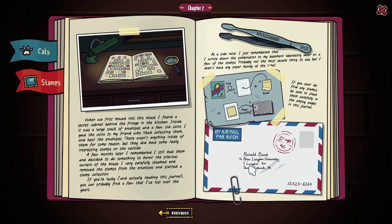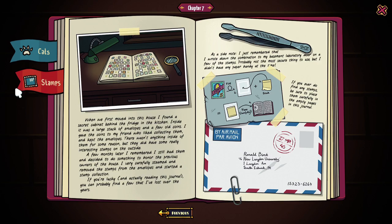When we first moved into this house, I found a secret cabinet behind the fridge in the kitchen. Inside was a large stack of envelopes and a few old coins. I gave the coins to my friend who liked collecting them and kept the envelopes. There wasn't anything inside of them for some reason, but they did have some really interesting stamps on the outside. A few months later, I remembered I still had them and decided to do something to honor the previous owners of the house. I very carefully steamed and removed the stamps from the envelopes and started a stamp collection. If you're lucky in actually reading this journal, you can probably find a few that I've lost over the years while you're being a snoopy-poopy-pooperhead. As a side note, I just remembered that I wrote down the combination to my basement laboratory door on a few of the stamps. Probably not the most secure thing to use, but I didn't have any paper handy at the time. If you ever do find any stamps, be sure to place them carefully in the empty pages in this journal. Will do, old man. Making progress already.